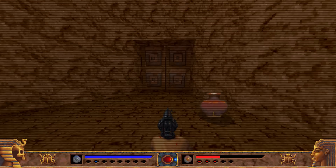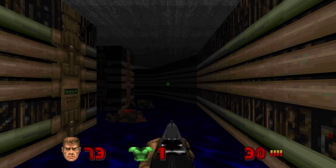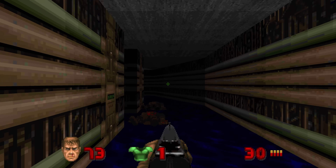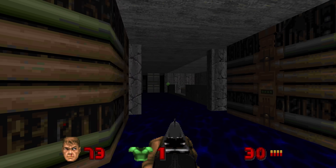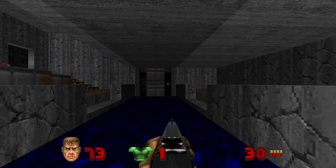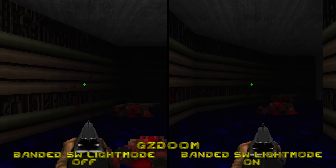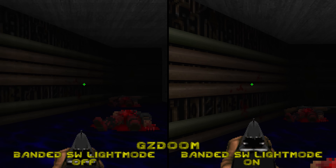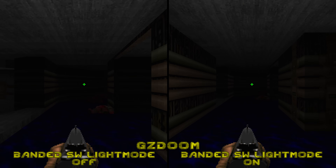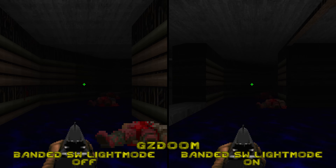Light Diminishing is a part of how Doom handles lighting. Players today might not appreciate it, so an optional toggle to smooth out that banding could be a great addition to more modernize Doom's appearance. The source port GZDoom has a feature called Banded SW Light Mode that does just this — when the setting is enabled, it smooths out that light banding. If possible, an optional setting like this would make a great addition to this port.